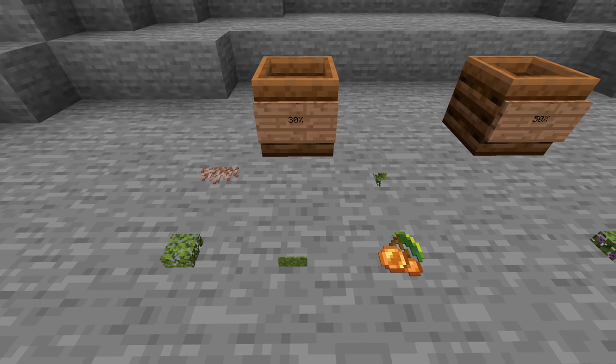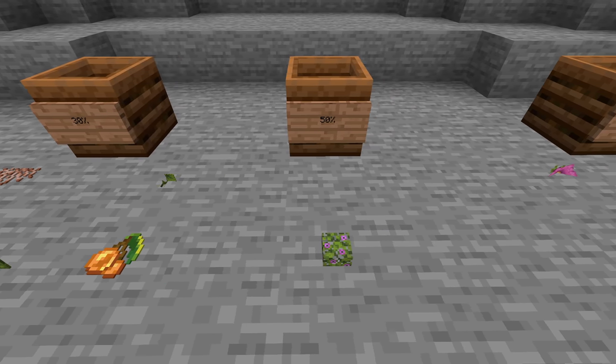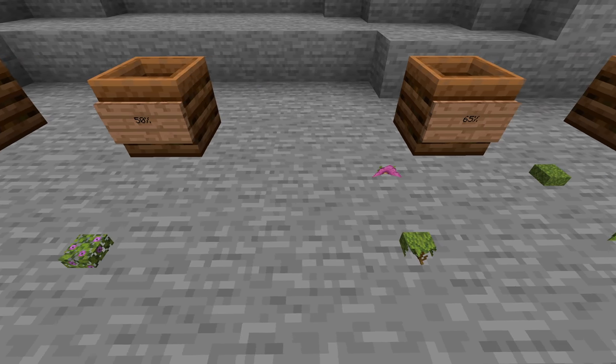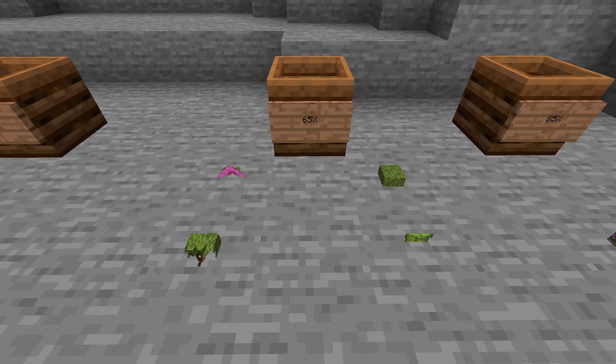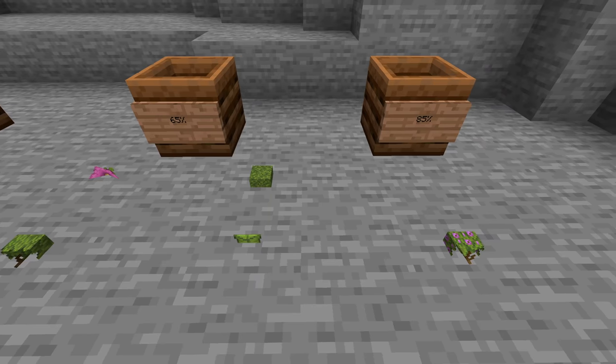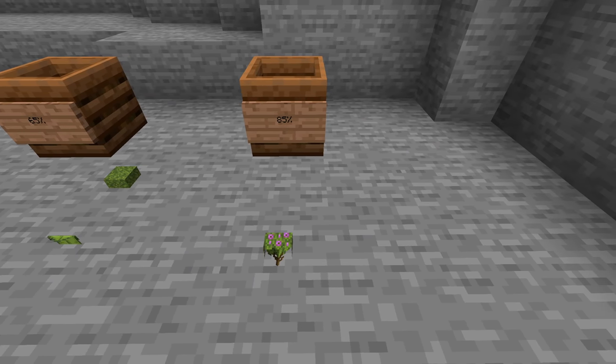Small drip leaves and hanging roots all have the lowest chance of adding a compost layer, the same as normal leaves or seeds. Flowering azalea leaves have a slightly higher chance, the same as cactus or sugar cane. Spore blossoms, azalea, moss, and big drip leaves have a slightly higher chance still, the same as a flower or mushroom. And the flowering azalea has an even higher chance, the same as a piece of bread or a baked potato. A bug has also been fixed where spawning inside the debug world would place you at the wrong height.